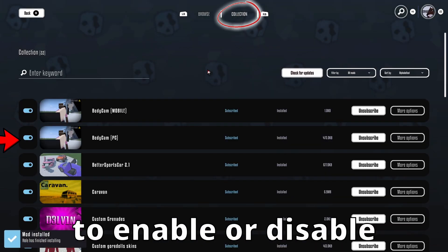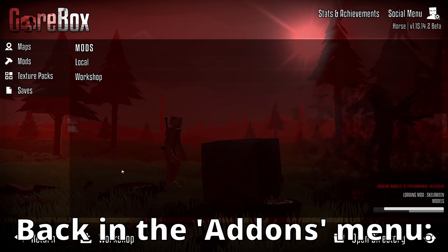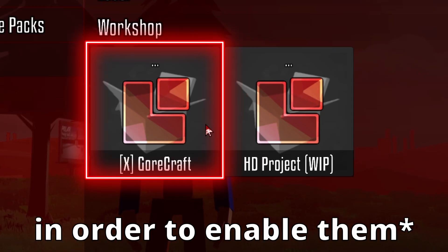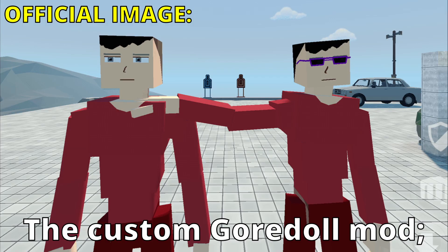Click on Collection to enable or disable any of them. Back in the Add-ons menu, for texture packs specifically, you click on them in order to enable it in-game. The mods include the custom ragdoll mod,